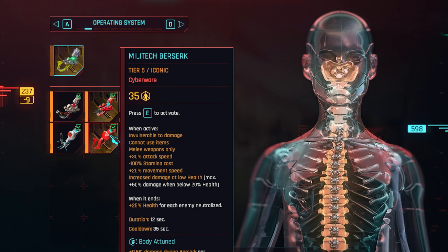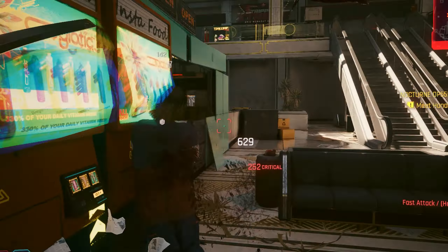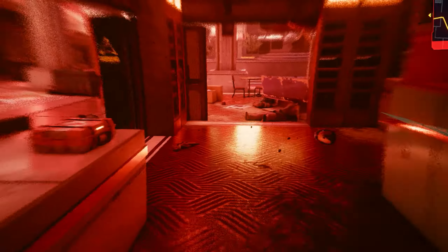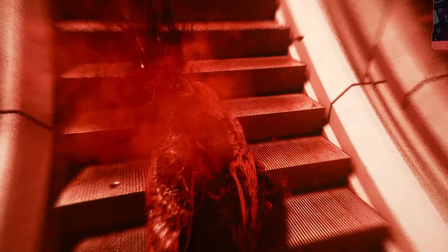The other option is the Militech Berserk. When you activate it you are invulnerable to damage, you get 30% attack speed, minus 100 stamina cost, 20% movement speed, increased damage at low health, and 25 health restored per neutralized enemy. The downside is it only lasts 12 seconds.